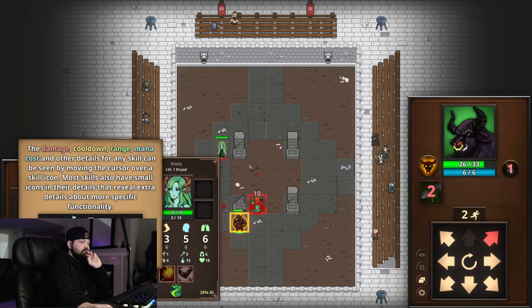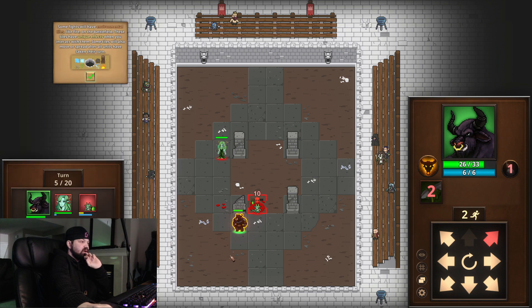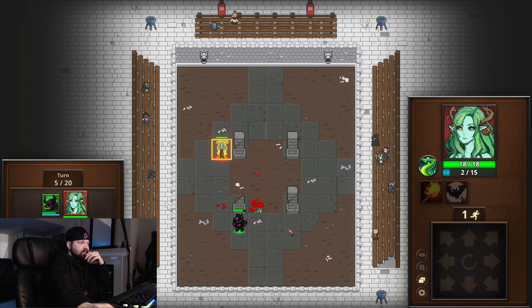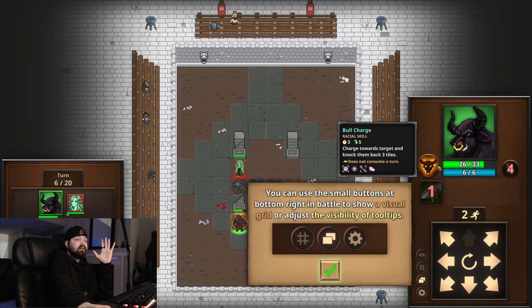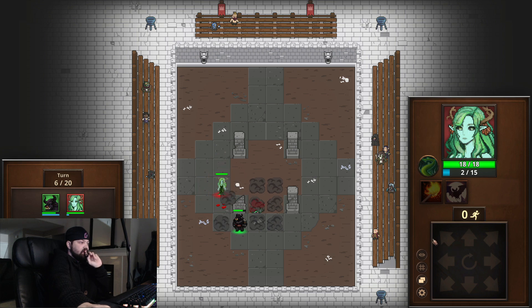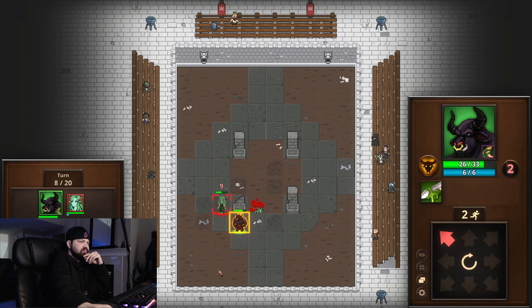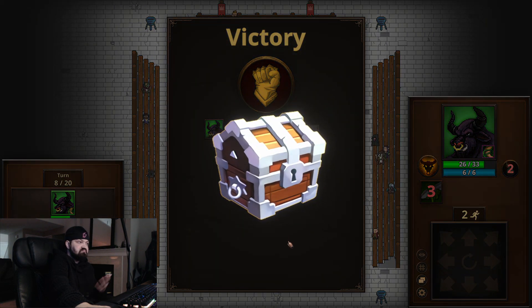Damage, cooldown, range, mana cost and other details from any skill can be seen by moving the cursor over the skill icon. Some fights will have environmental tiles. Let her come closer — this is looking really well. I'll figure it out. That toggles tooltips. Can we just take this in turn? Pass. Have her move up — you're going to root me? That's fine because you're going to come stand next to me anyways. I'm going to hit you with this. I don't think I'm going to kill her.